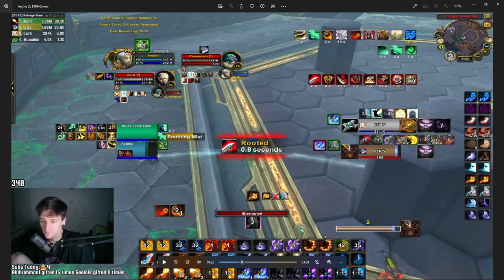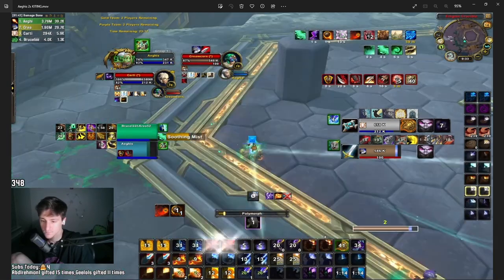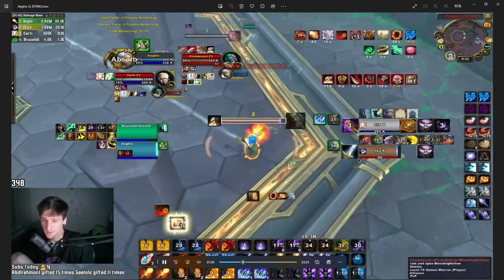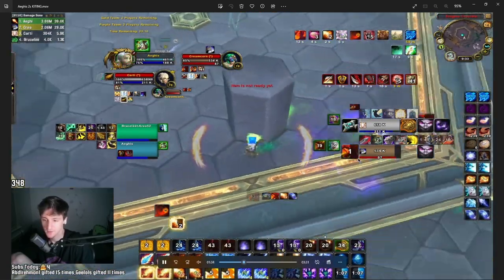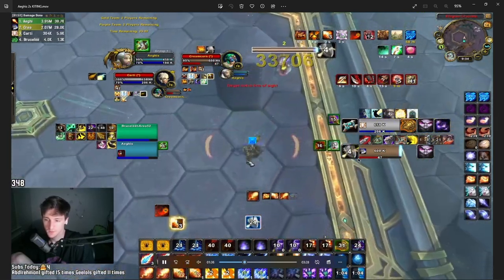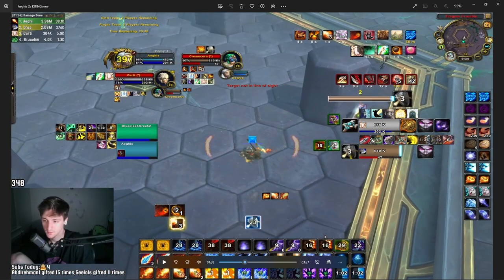I get some distance but have to commit a Shimmer charge because he had a Recklessness proc. He charges me again, but that was his last charge and he doesn't have Leap, so I can commit this last Shimmer charge and be completely fine. He Bladestorms — which is bad now because I have no Shimmer for 18 seconds and no Alter for 20 seconds, Blast Wave is on cooldown, and he's Bladestorming so roots don't work. I'll take some damage, which is fine — there are windows where this happens. I use Barrier, Dragon's Breath, get around the pillar, and apply a slow.